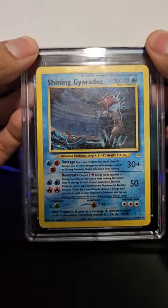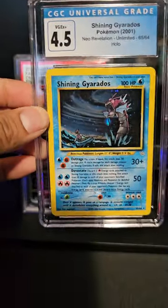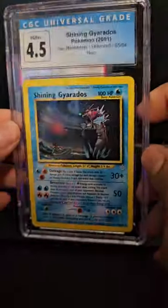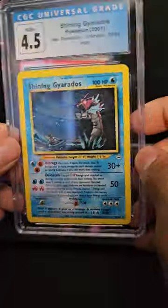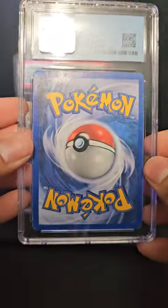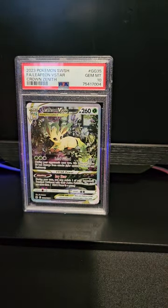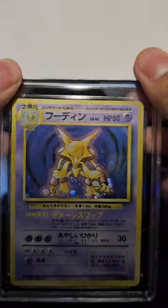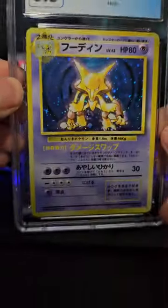We got a Shining Gyarados - this one is gonna go for sale since I already have one. It's a 4.5, which makes it about a two hundred and fifty dollar card. I think I already have a buyer for this one - I'm actually gonna send it for three hundred dollars, and someone's already gonna take it.